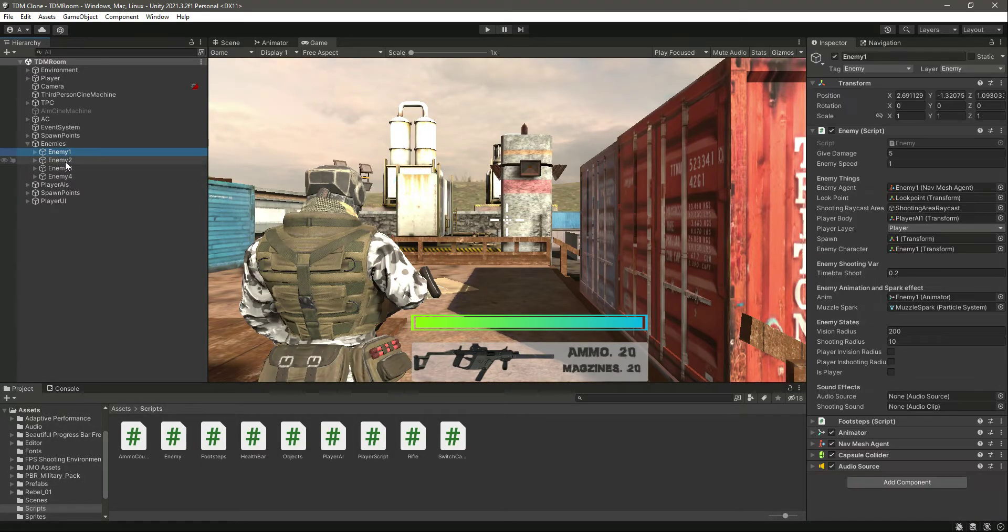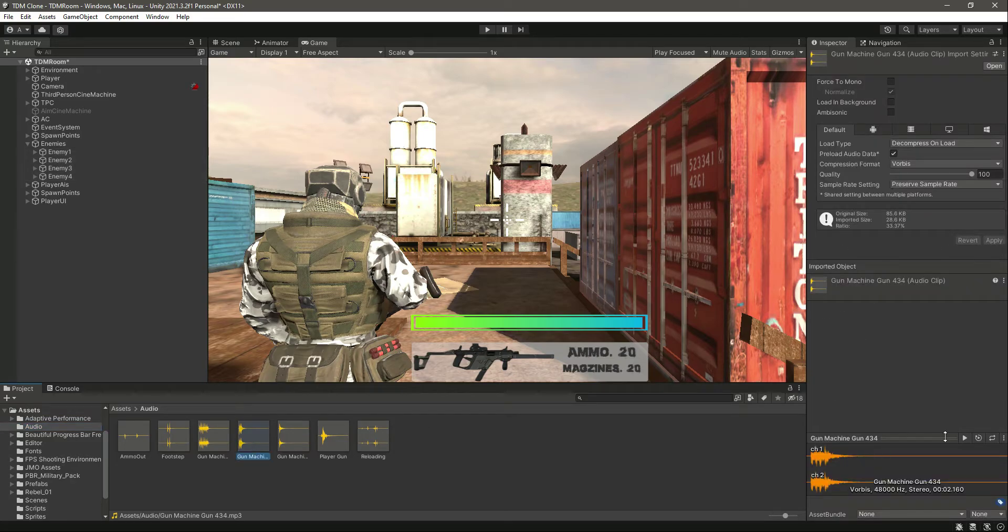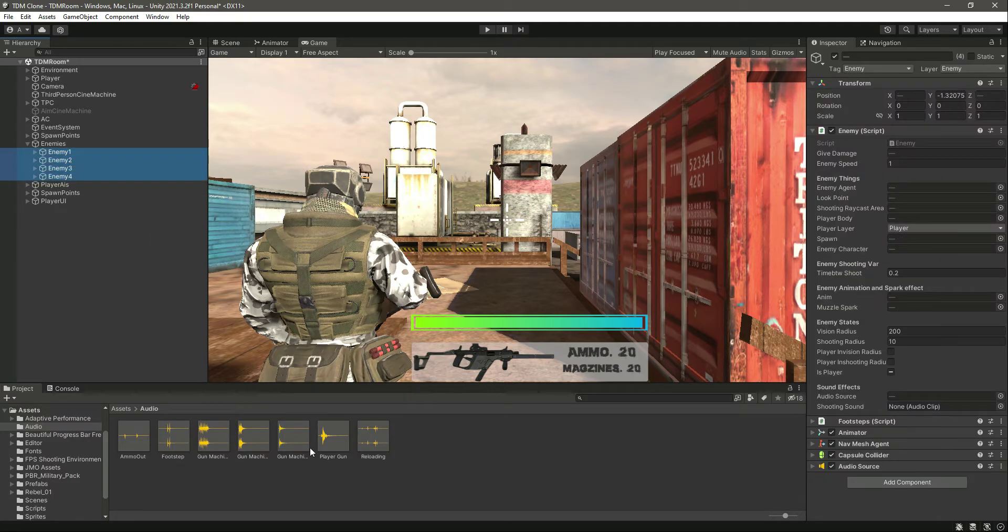Select the enemies — there they are — and let's add the audio source one by one. Now let's add the shooting sound. In the audio slot, let's check this sound and add this one. Drag and drop that in there and that's it.